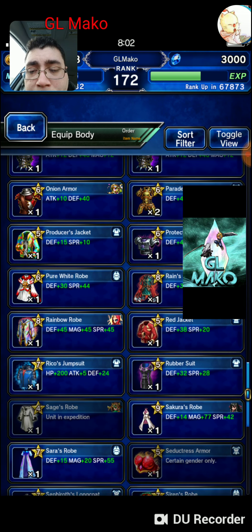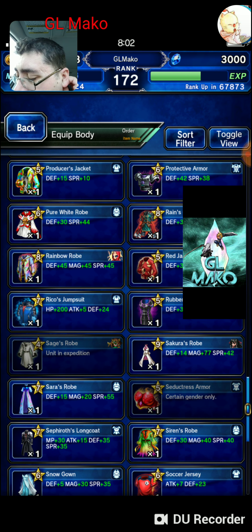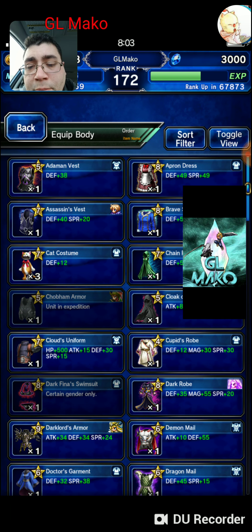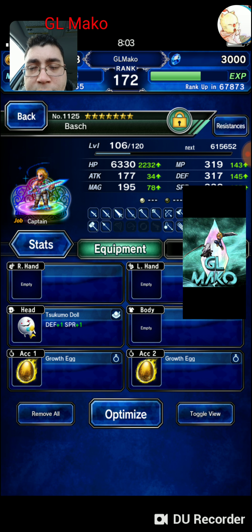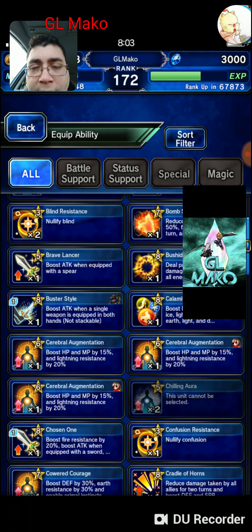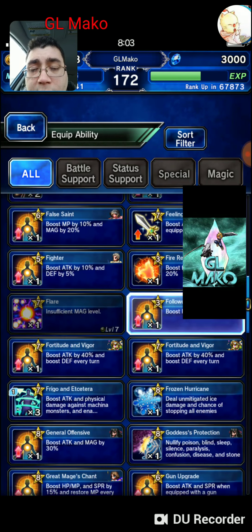Those are two common ways of leveling up, and I think those are the only two efficient ones at seven stars. Before that, there was a point where Gumi released the Beast of the Dark trial and the intermediate run was giving like 50,000 experience, which at the time was really high. A lot of people just took advantage of that and leveled up their units until Gumi patched it. It was an unintended bug, but players didn't get punished for it because it wasn't our fault — some players just stumbled across it and let us all know. I don't think any of the trials right now level you up efficiently, so to my knowledge these are the only two ways to level up.